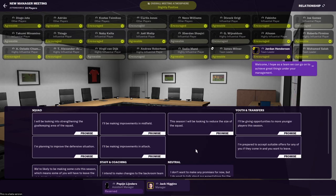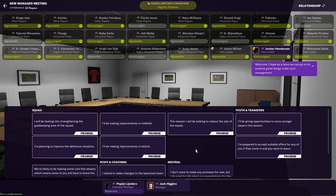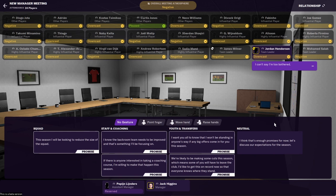Interactions this year now have an added layer of depth, with new gestures to help you further immerse yourself in the experience. There are new options with regards to player interactions and press conferences. And although these interactions naturally get repetitive over time, it's definitely a better experience than previous entries.